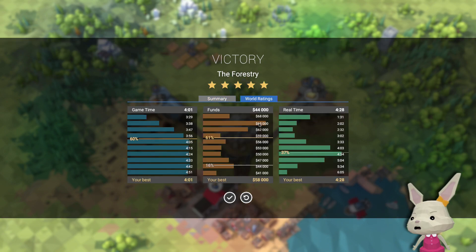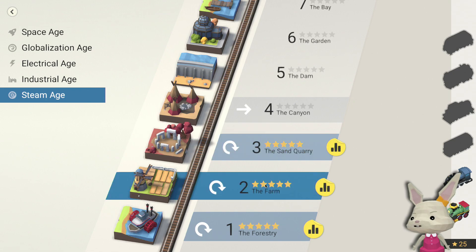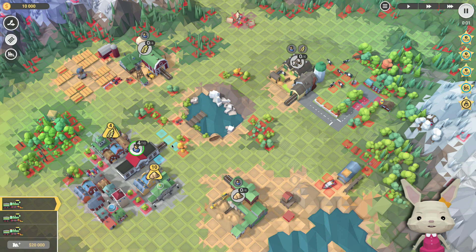World ratings — game time four minutes, 60%. Our real time isn't looking too bad. Then the farm. Let's do this as a start.